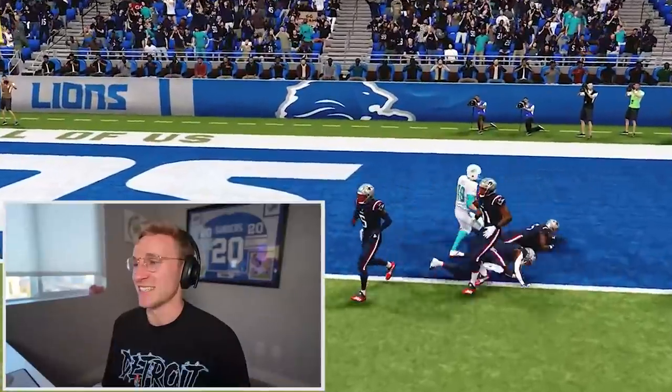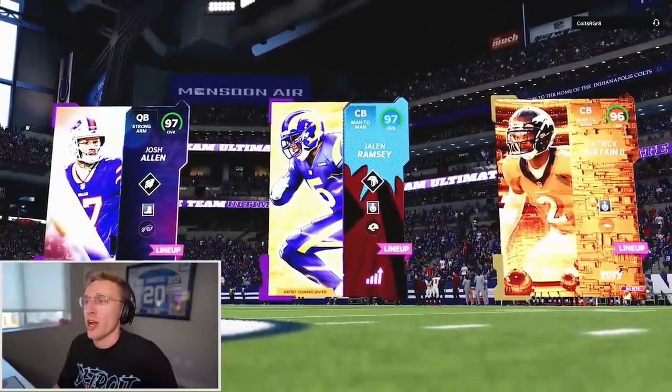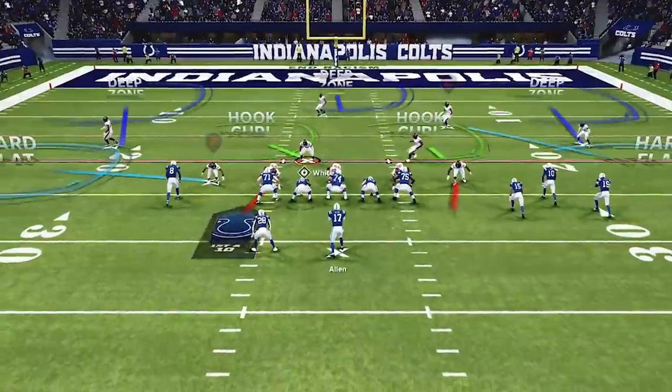Johnny Unitas - he's walking in. GG. Colts are great - if you don't have a Colts theme team, wow. Colts are great and he's got Josh Allen at quarterback. Bandwagonry. Oh he's got Jonathan Taylor. Okay.